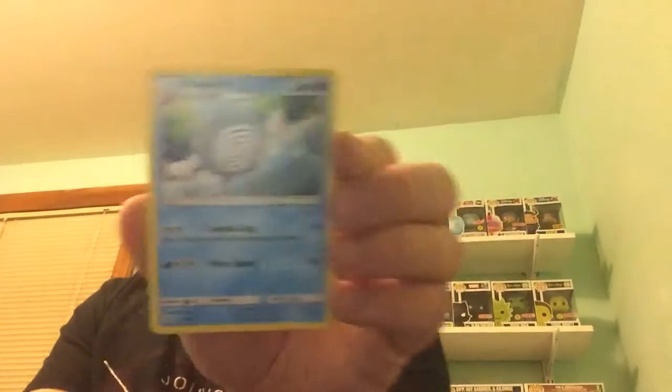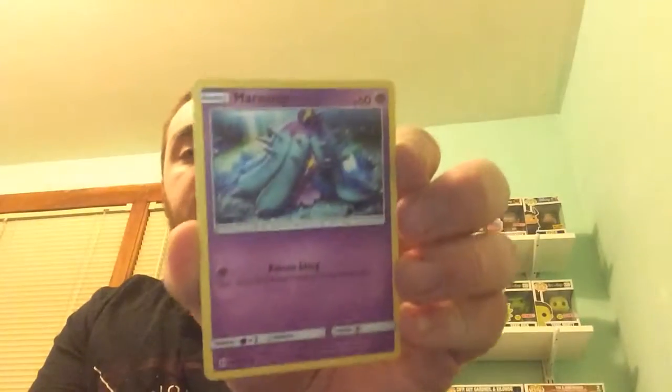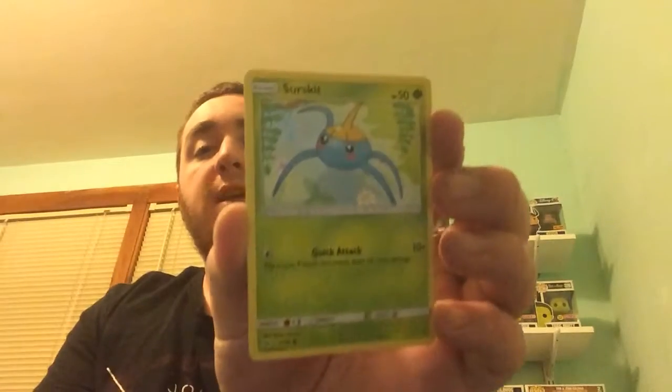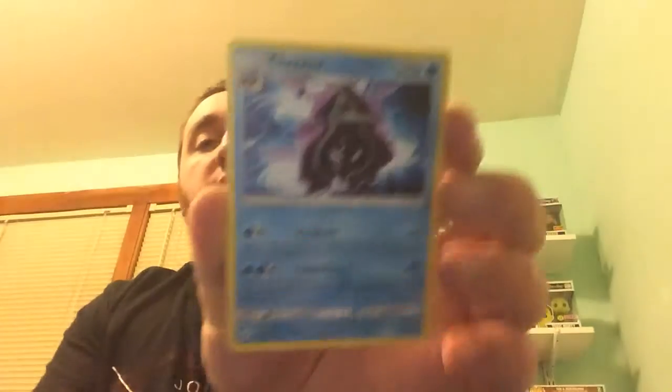I got Crushing Hammer, Poliwhirl, Mareanie, Crabrawler, Growlithe, Surskit, and Fomantis. Our Reverse Holo is a Pokeball, and our regular rare is a Cloyster.